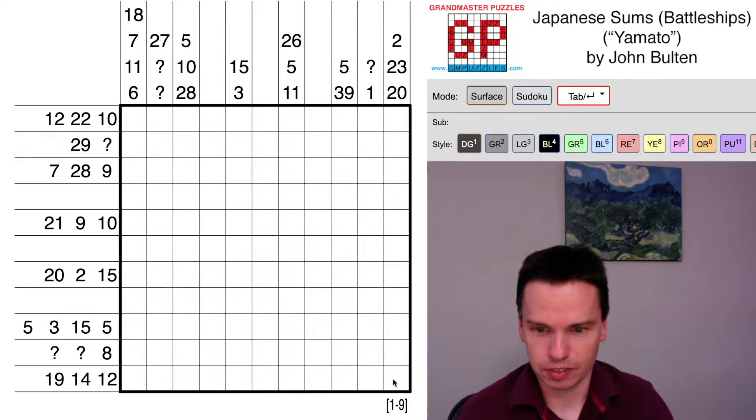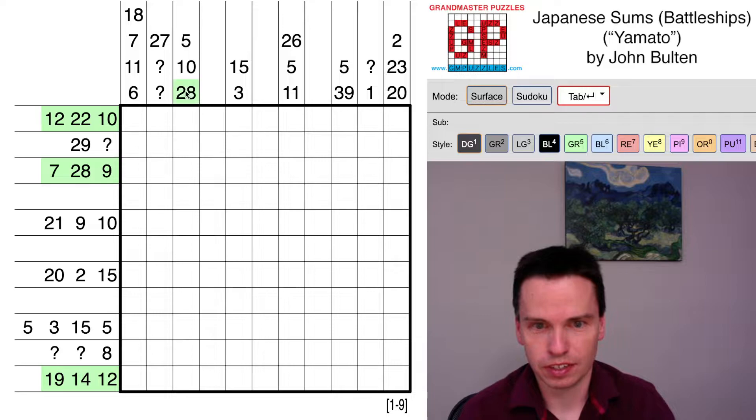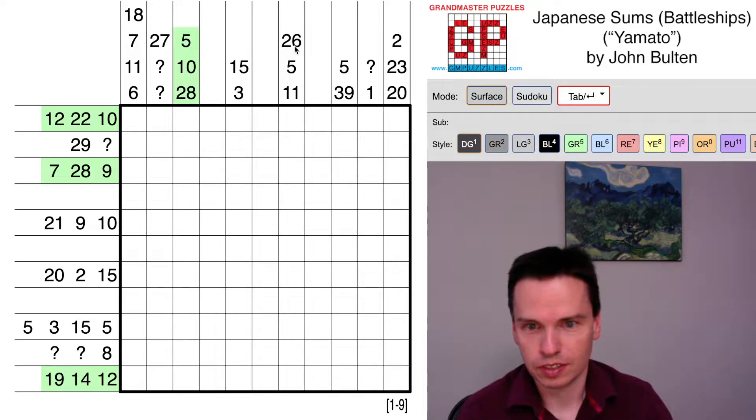It's a one-to-nine grid, so maximum sum of 45. I'm seeing a sum of 45 here, and some sums that are large-ish, like this is 40. This is 44 — pretty interesting, just missing the digit one. Also 44, missing the digit one. This is 42, so missing one and two or three, but four clues is probably going to be constraining. This is 43, so missing just the digit two. This is 42. This is 44. These are 45.